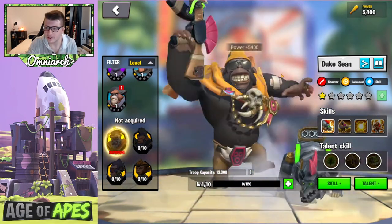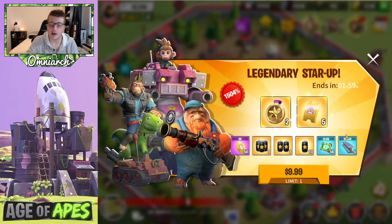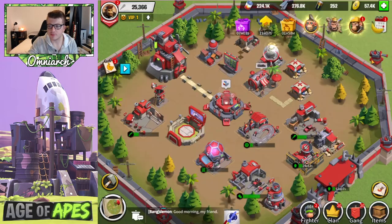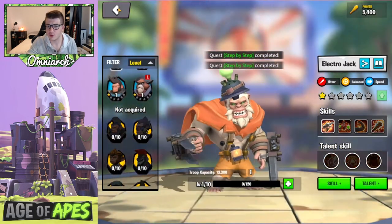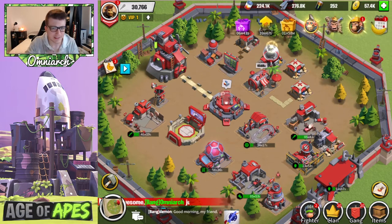Let's go ahead and summon Duke on this account — 5,400 power. Quick reminder: any time you initially summon a legendary, you will get a bundle that pops called Legendary Star Up. It is ten dollars and you get five premium tickets, two universal golden medals you can use on any of the legendary fighters, plus some experience, iron, and CDs. If you don't buy the bundle and then summon another legendary, it's not going to pop again — only one per session — so make sure you buy it before summoning another legendary.